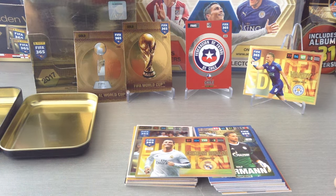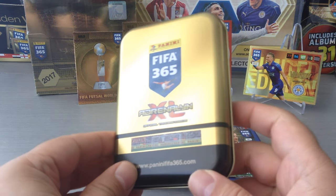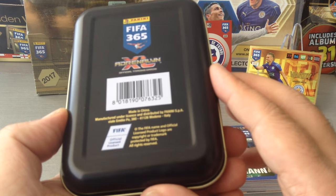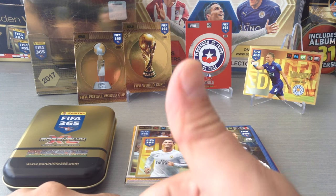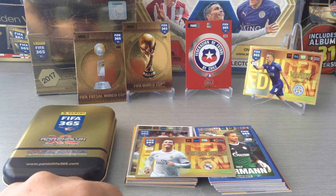This is the conclusion for the UK mini tin for FIFA 365 2017 from Panini AXL. I hope you've all enjoyed this video. If you haven't subscribed to my channel, please do — it's Red Scouse at double seven double nine. Please give it the thumbs up and subscribe. Until then, cheers!